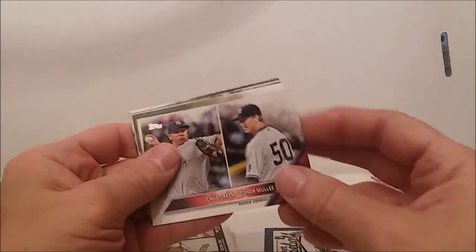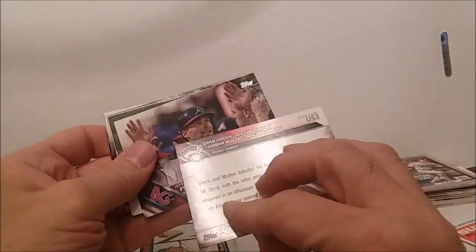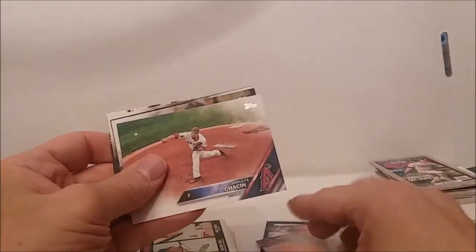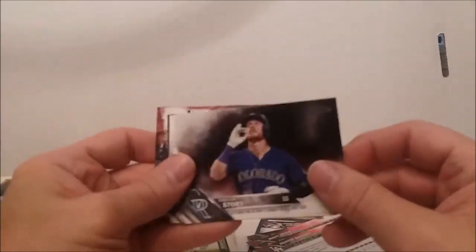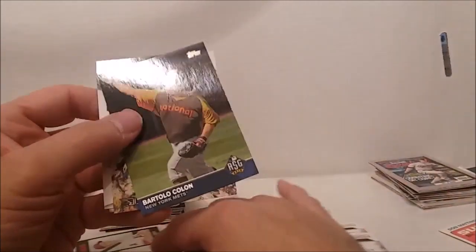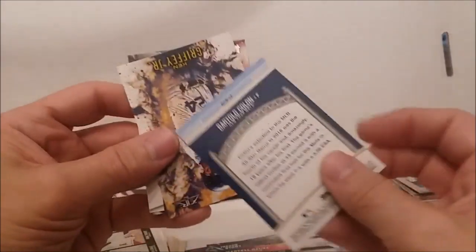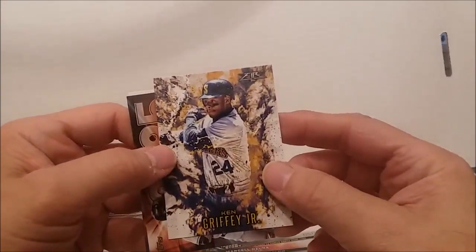All right, here we go. I only got a few minutes before the camera runs out. Let's get this done. 2016 rookies or whatever they are: Dyson, Chasen Joyce, Barnes rookie card, Trevor Story. Looks like a checklist — update set by the way. Marcel Ozuna. Marcell Cologne. That's an insert. All-star game insert something like that. Oh wow, what's this? Ken Griffey Jr. — look at that one! Topps Fire!